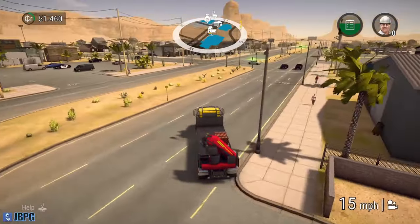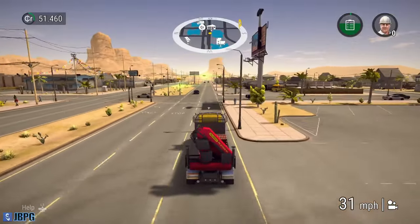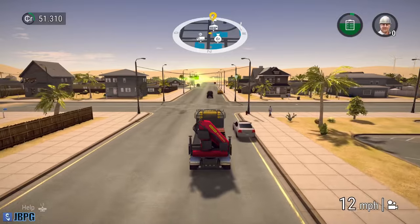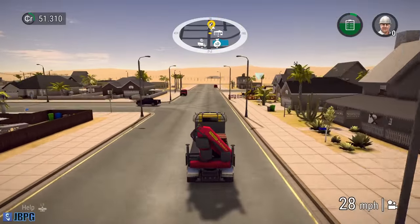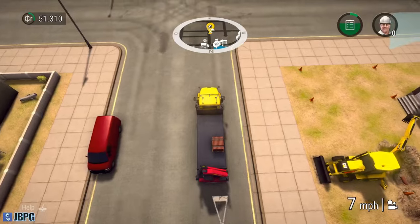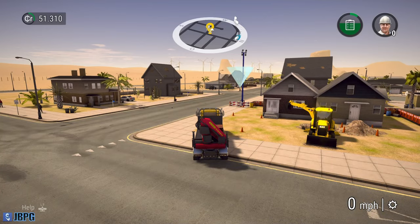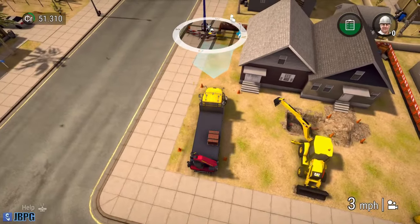Checking for traffic - nothing coming, good. Oh, we ran a red light. I thought we were okay there but apparently we ran a red light so we just got fined 150 credits. Kind of hoping to avoid making mistakes like that so early on, but never mind - these things happen. What we need to do is park the truck in between the cones - that's our indicated parking area so that we can drop the pipes off. I want the static orbit camera.